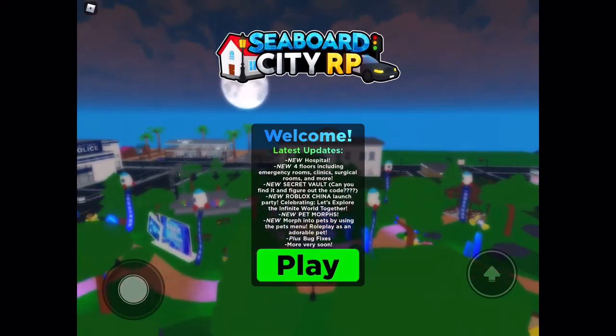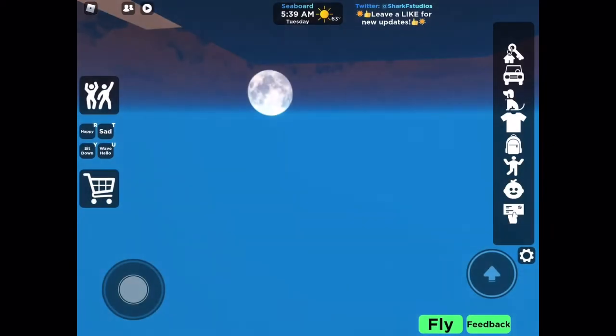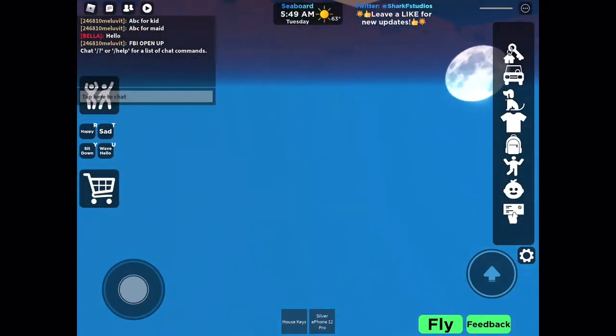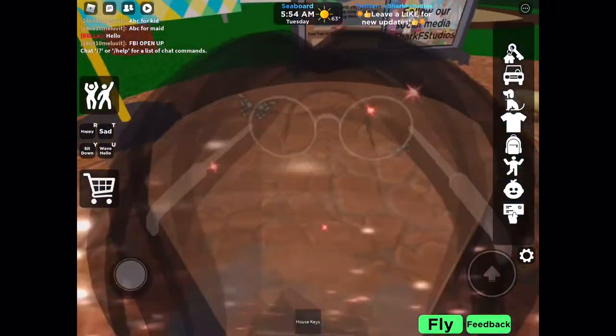So first off, you're going to start going to the new hospital. The code is going to be in the description and the chat so that you can find it. Let's start with going to the hospital, the new one, and you're going to go to the top floor.